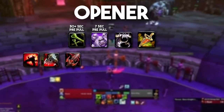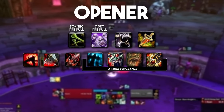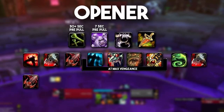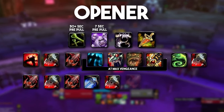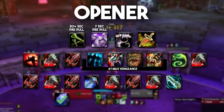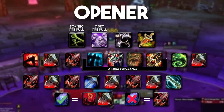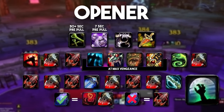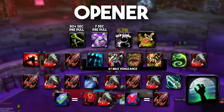Death strike, heart strike, Dancing Rune Weapon macro with racial, trinkets on use if applicable. Then outbreak, death strike, heart strike, and a second Dancing Rune Weapon. Death strike, heart strike, death strike, rune strike. If we get an Unholy Empowerment proc, then blood tap and death strike. If no proc, then use heart strike. At this point, your Dancing Rune Weapon will have just timed out. We use Raise Dead now in order to snapshot it with our current buffs. We'll talk a little bit more about ghoul snapshotting later.